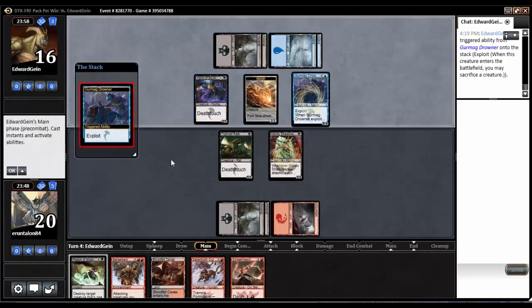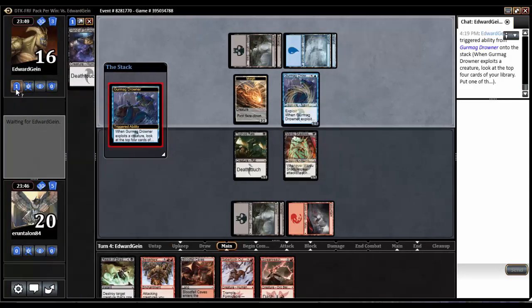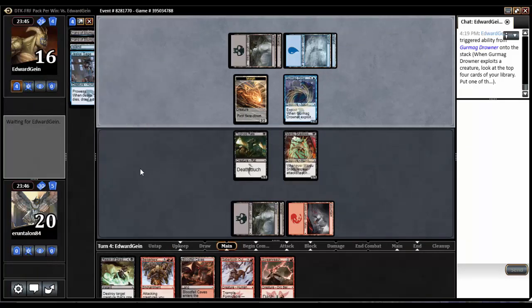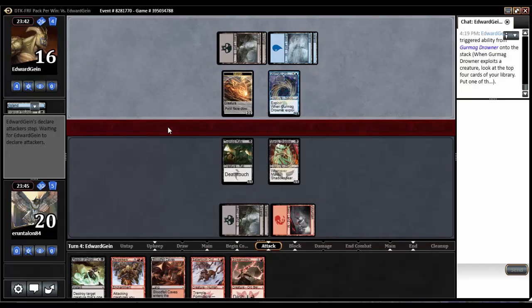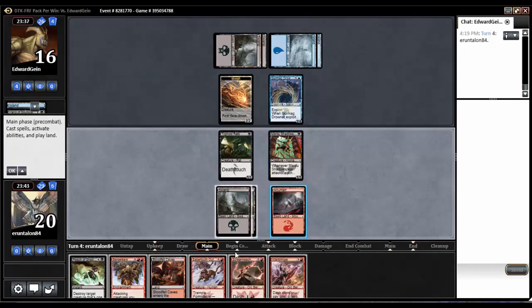Gurmog Drowner — is he going to exploit off of it? I assume he would. Gets rid of the Hand of Silamgar, sure thing. Throws away another hand, an Island, and a Jeskai Sage. Looks like a fairly solid exploit deck. I do love me a Drowner in an exploit deck, that's for sure.